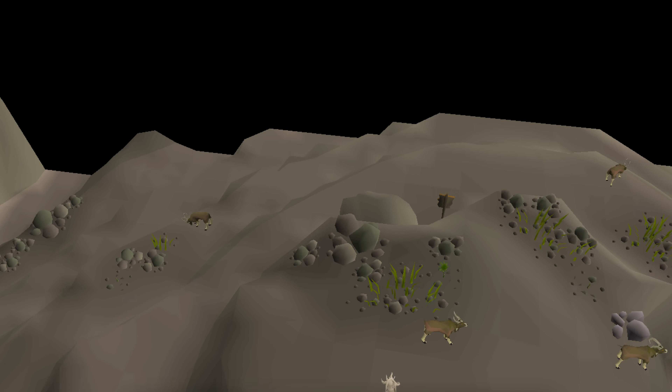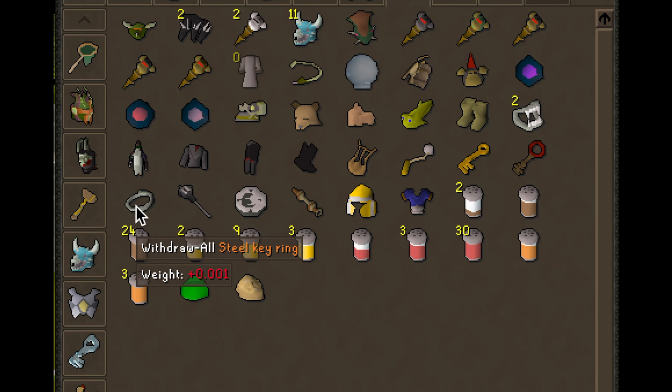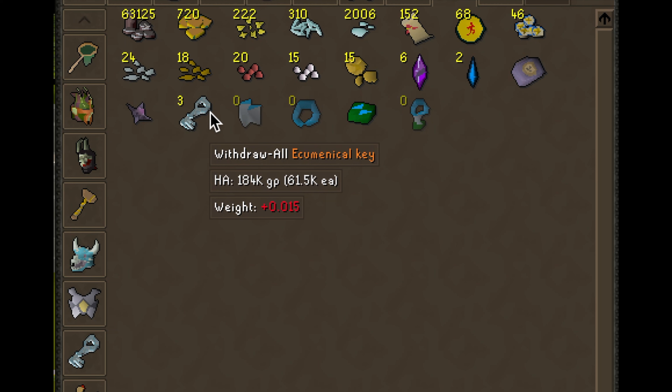The Oculus Orb is the item I used to film the very beginning of this video — you can hover around the game with it and I think you can get it in Draynor Village. The key ring lets you store a lot of the keys in RuneScape in one place, keeping your bank more organized. Ecumenical Keys are used for God Wars Dungeons — normally you need a kill count of 40 to enter a boss room, but if you go to the wilderness God Wars area and kill creatures there, you have a chance to get these keys. You can use them to skip the kill count and walk right into a boss room like Bandos.